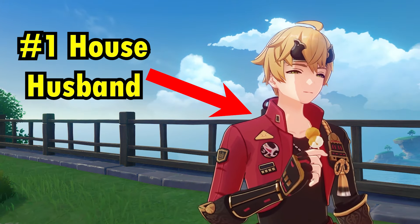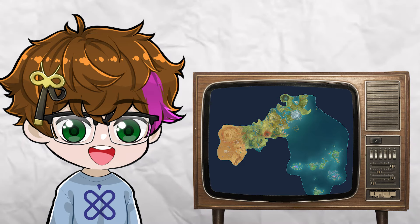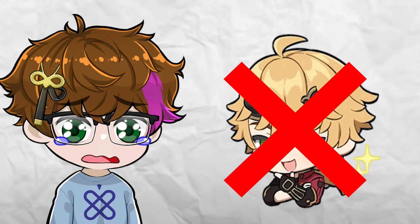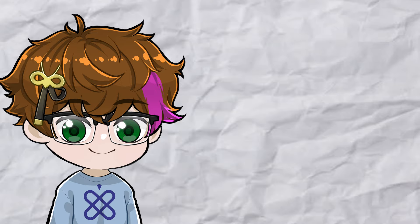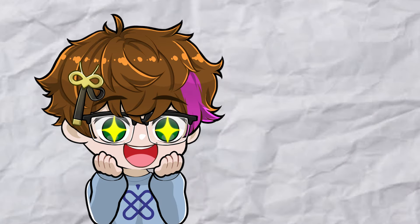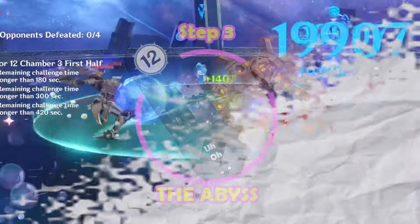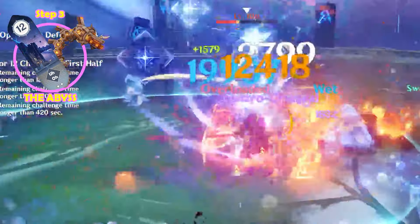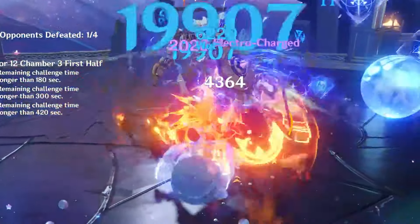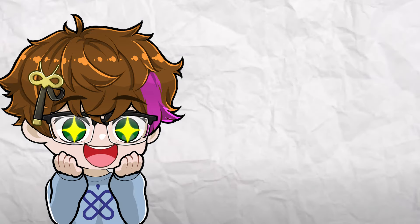This is Thoma, and while he might be one of the best housekeepers on the south side of Teyvat, he definitely isn't one of the strongest in terms of meta. So to change that, the only logical conclusion I came to was to make him into a DPS. My plan to do this has three simple steps: build him, test him, and throw him into the Spiral Abyss to see if he can clean up all the trash that's lurking down there. So without further ado, let's jump straight into this episode of Off Meta and begin with step number one, the build.